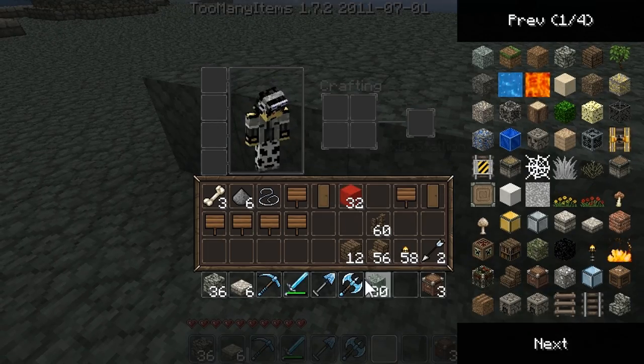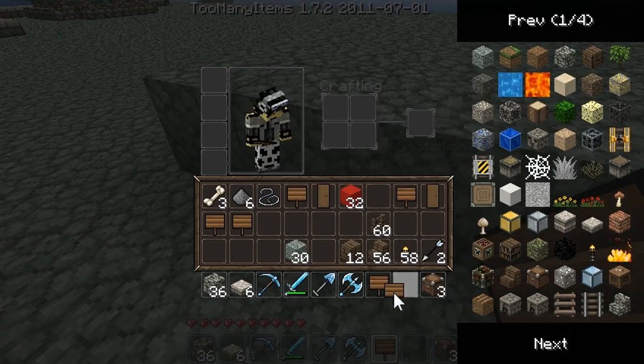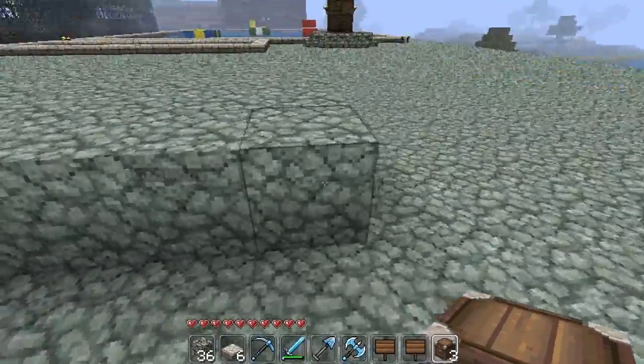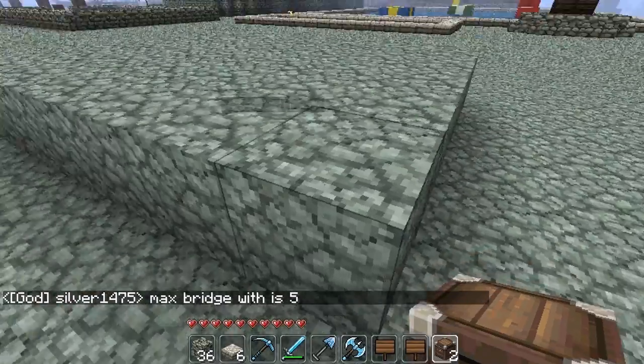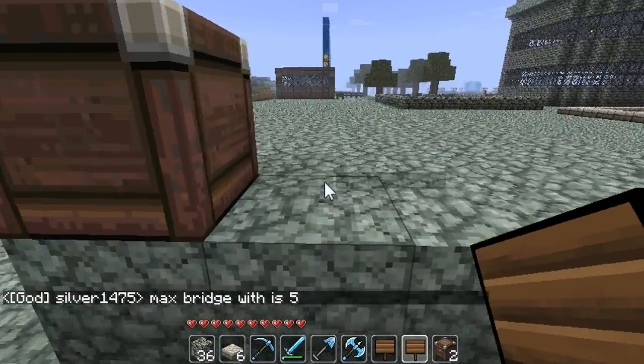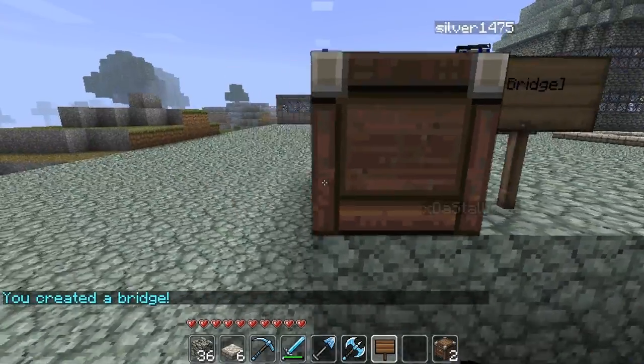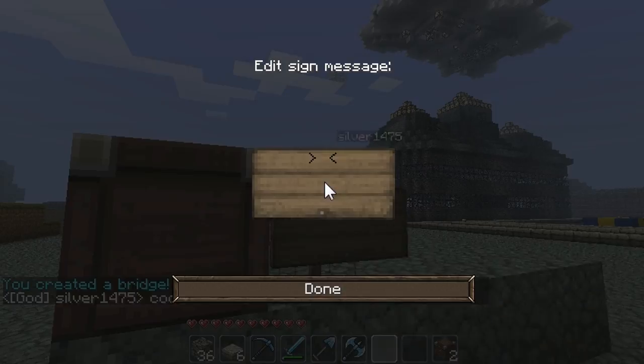And then some signs. You also need a chest here, to hold the stone when you're retracting the bridge. So I created a bridge, but if I try to use it...